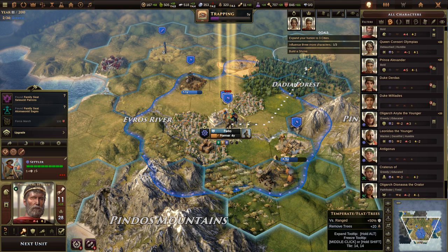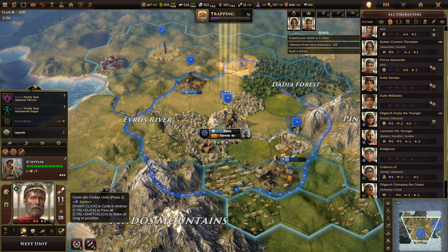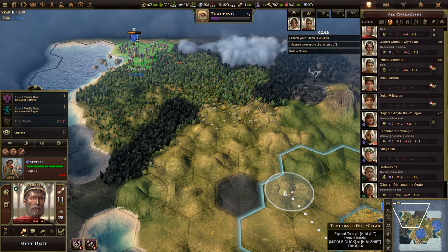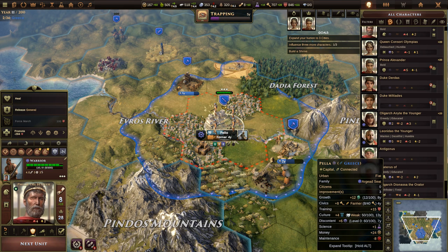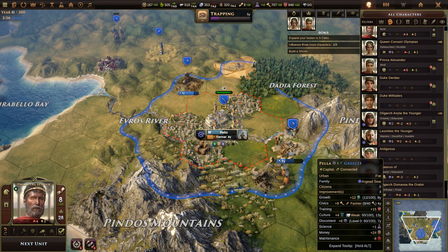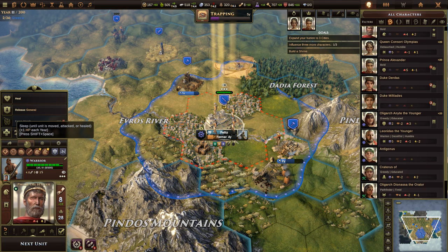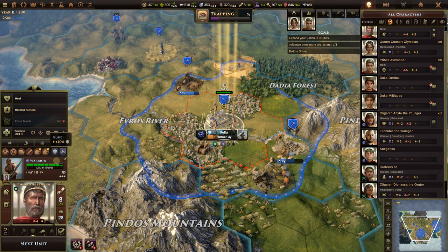We need to get to that third city but now we have a settler group — great. Influence three characters: we're working on the second of three. And we have one year left to build the shrine. We have an idle civilian settler, so let's move them as far out as we can toward the city site — past there would be a forced march, so we stop here. The defenders are already promoted, so let's put them on sentry duty.